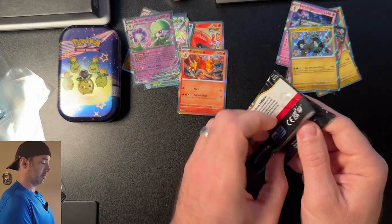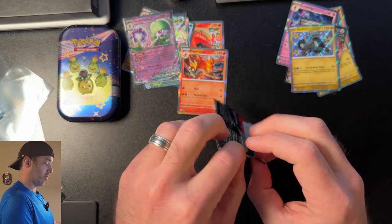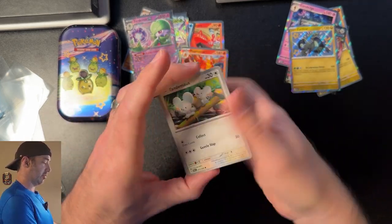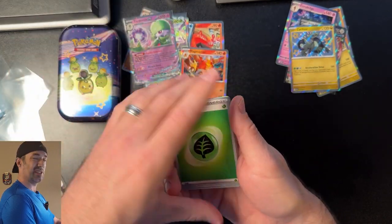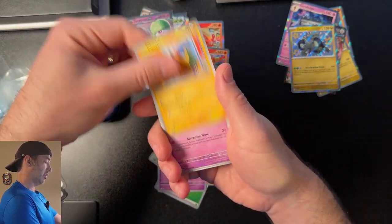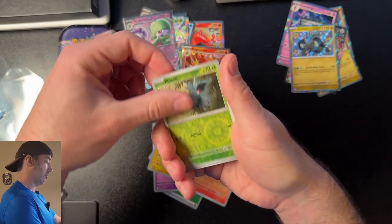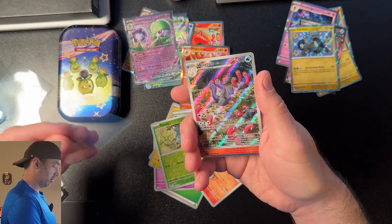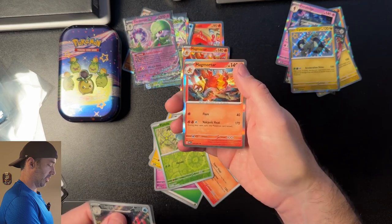Last pack from the Bundle — give me that magic! Come on baby, I can feel the magic radiating from this one. Flittle, Pikachu, Swoobat, Moonlit Hill, Camerupt, Paneko, and a Wagtrio Illustration Rare. I'll take it. And then a Magmortar.